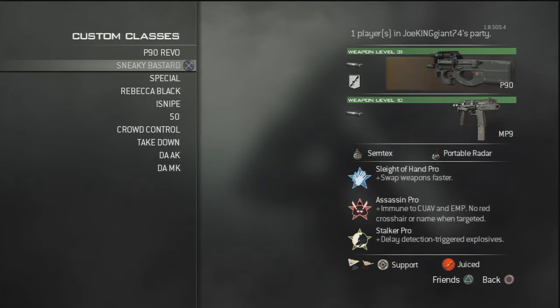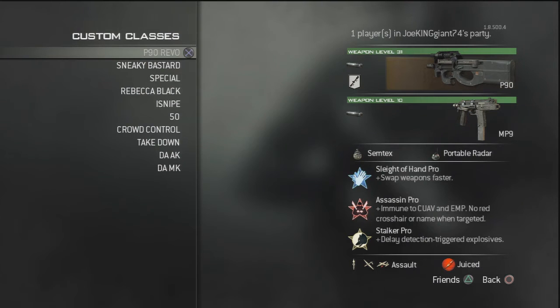I called in too many stealth bombers. When I was getting around 40 kills per game, I was always getting that stealth bomber — it was pretty crazy. So today I'm just going to explain the P90 class I'm using, what things I put on it, and hopefully you guys enjoy it. Let's get it started.